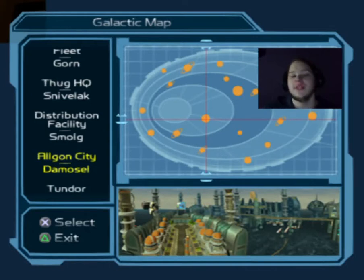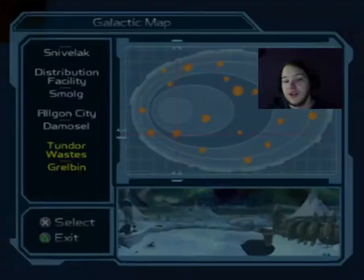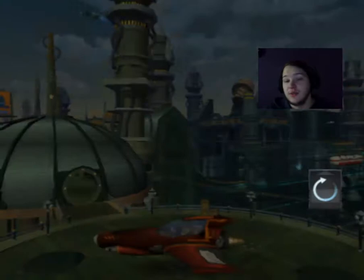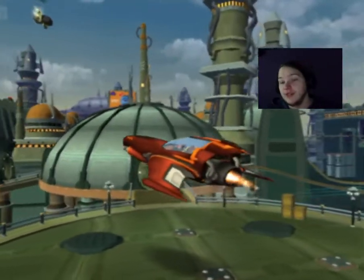How's it going everybody, welcome back to Ratchet & Clank 2 Let's Play. In the last episode we were on planet Damozel and we finished Algon City and we also built the Hypnomatic, which is what we need to get through the factory and find Angela — which is where we'll be heading back to planet Grelbin now.